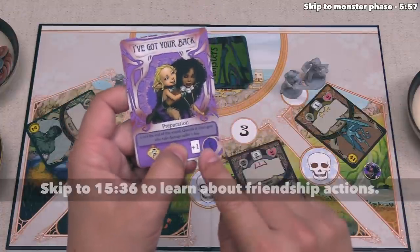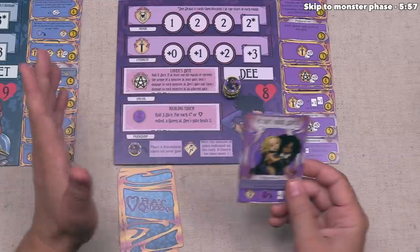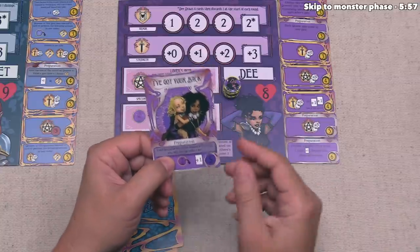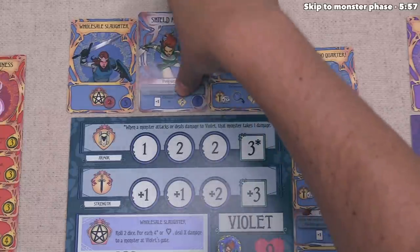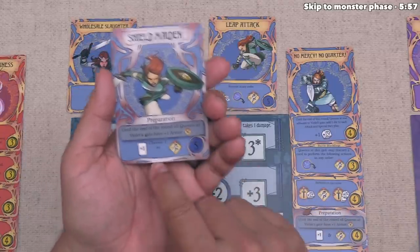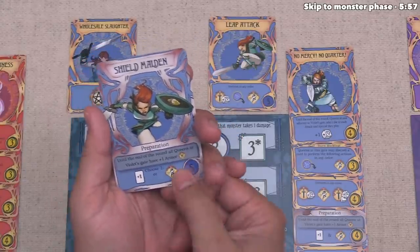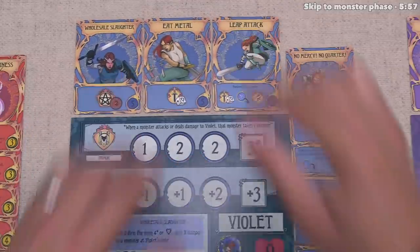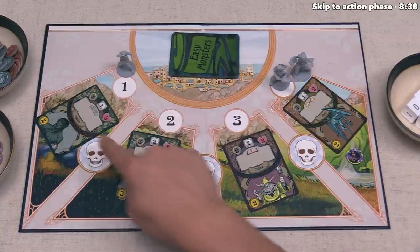For the rest of the round, queens at Dee's gate will take one damage less. Another preparation card is in Violet's hand: 'Shield Maiden.' That says until the end of the round, all queens at Violet's gate have plus one armor. This also says Violet can either add one card to her hand or move once on the board. Her position is pretty good, so let's have her draw one more card, placed directly into her hand. The preparation phase is now over.